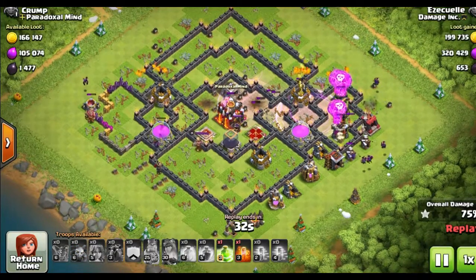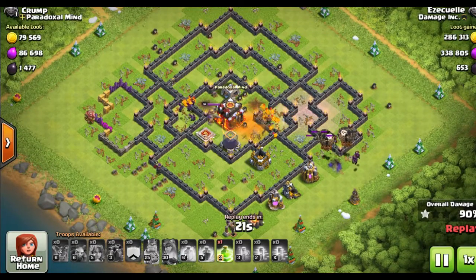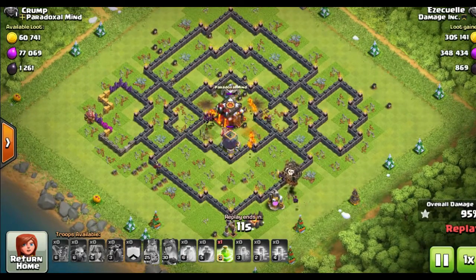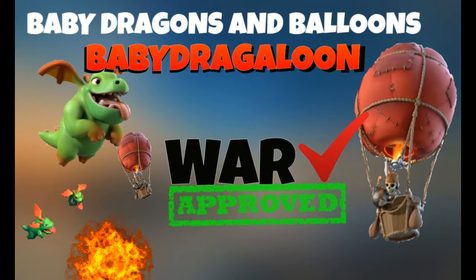So that was the LaLoonion. This is a Town Hall 10 versus Town Hall 10. These air attacks are not easy to three-star Town Hall 10s. In the middle of Town Hall 10s they have Inferno Towers, which are difficult to get balloons on top of and take out. It's possible — there are elite players that do it — but starting out, you'll see it's not easy to three-star. Even Town Hall 9s were hard to three-star with dragons. The Lava Loon is one that you can do it with, but let's move on.